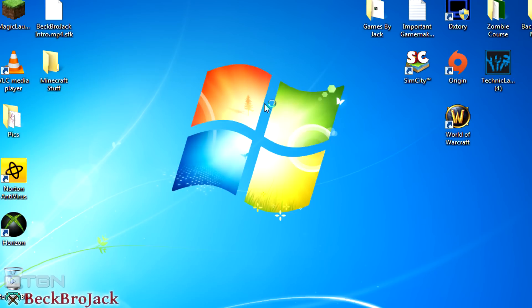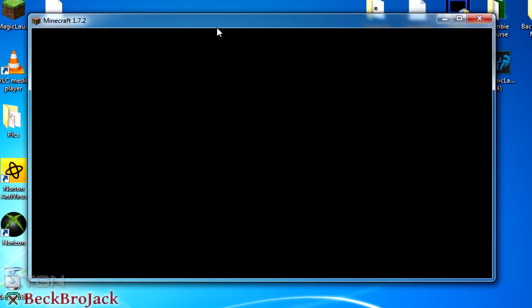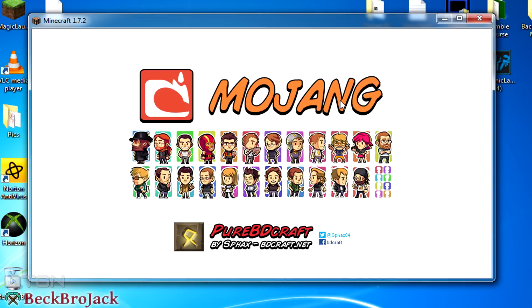It'll say Minecraft 1.7.2 Forge, or whatever version of Forge you just installed. You just hit play and wait for it to load. It should say that there are three mods loaded in the bottom left of the Minecraft title screen, so let's make sure this is all working correctly. I'll start up the game to show you guys that it worked.